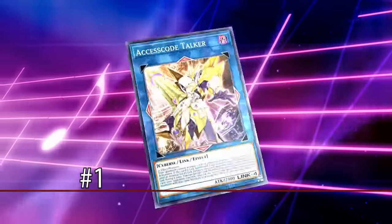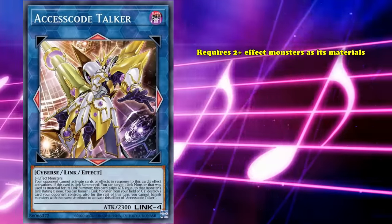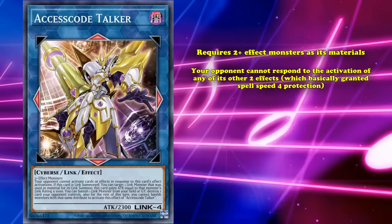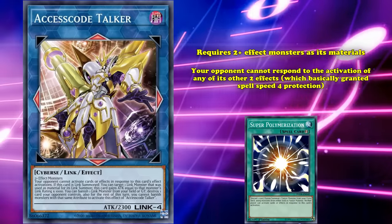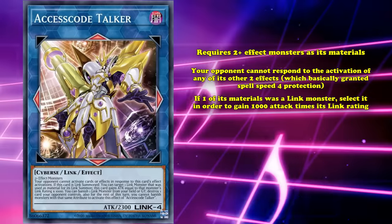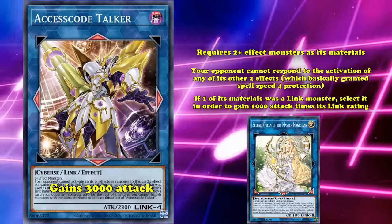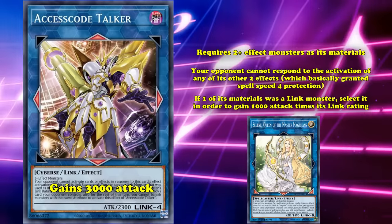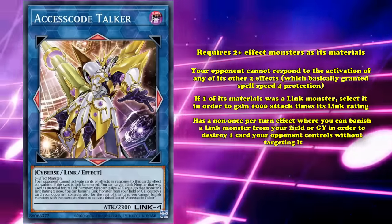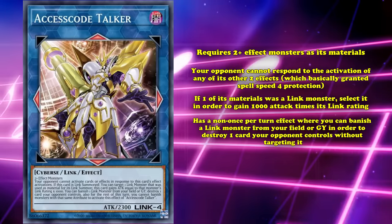At number 1, we have Accesscode Talker. This is a Link 4 monster that just requires 2+ effect monsters as materials and has 3 effects: firstly, your opponent cannot respond to the activation of any of its other 2 effects, which basically grants it spell speed 4 protection similar to Super Polymerization. Then, when this card is Link Summoned, if one of its materials was a Link monster, you can select it in order to gain 1,000 attack times that monster's Link rating. So if a Link 3 monster was used, Accesscode Talker gains 3,000 attack. And this attack increase is permanent, so Accesscode Talker usually comes out with 4,000 to 5,000 attack.